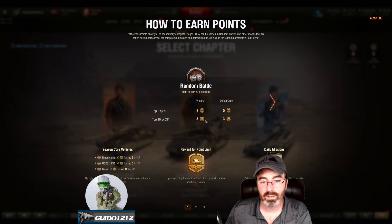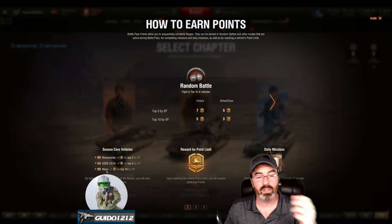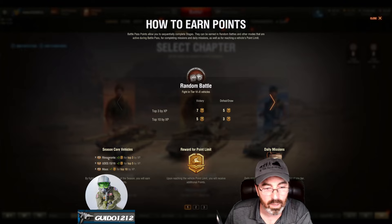This is very similar to last time. You can get points in random battles — top three in a victory: seven points; top 10: five points; 11th through 15th: too bad. In a defeat: five and three, as it shows right there. The core vehicles — the Rhinoceronte, the UDES 15/16, and the Maus as shown in the video — those are the ones that will give you some extra points.